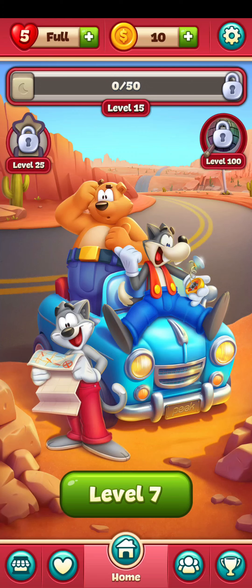So at first, just open your game, and as you open the game, you're on this home screen. So just stay on this home screen and look at your bottom left where you can see that soft symbol, so just press it.